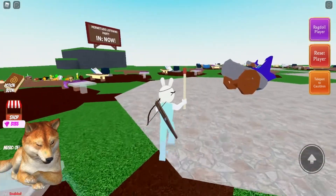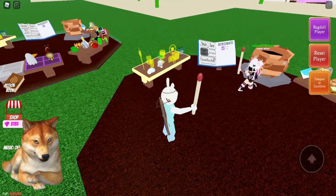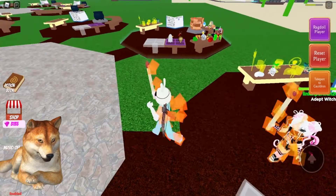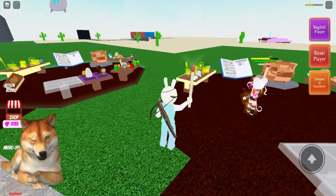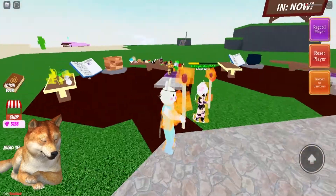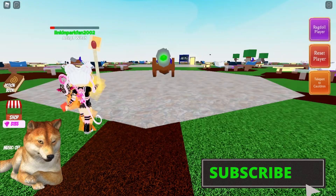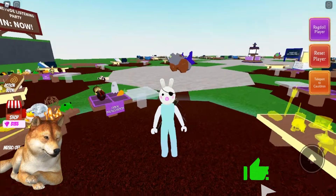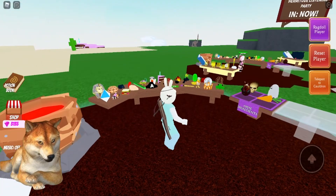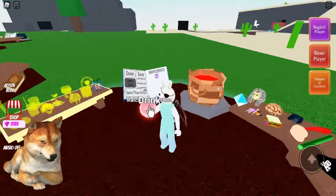I wonder if you just touch your opponent once and don't hit them anymore with the sword — let's see what happens. She hit me once, I'm going to hit her once. She only hit me once and look, I just keep burning and I'm losing life. I'm going to oof in a second. So all you have to do is touch your opponent once and they'll just keep losing life; it'll keep causing damage until they oof. That's crazy.